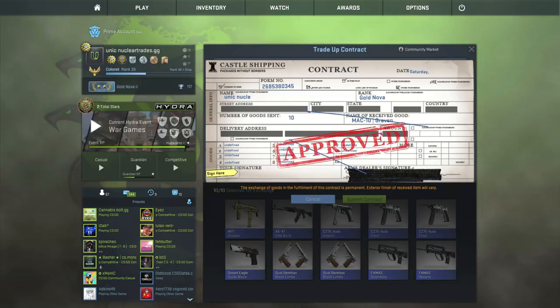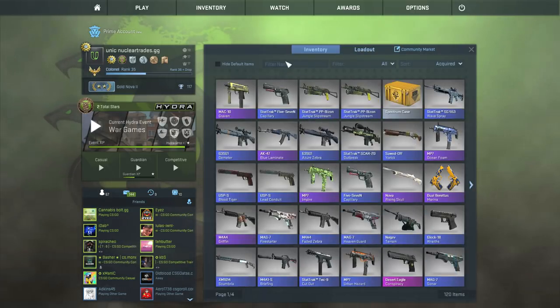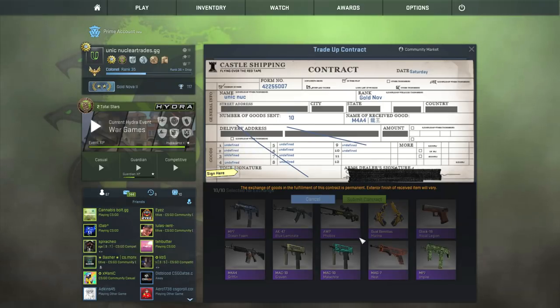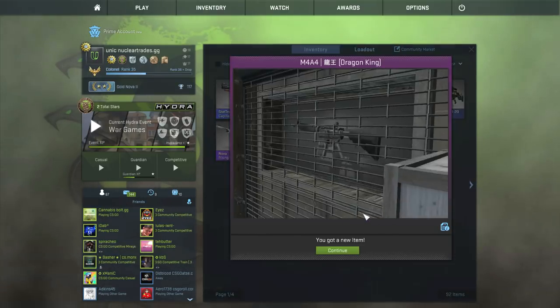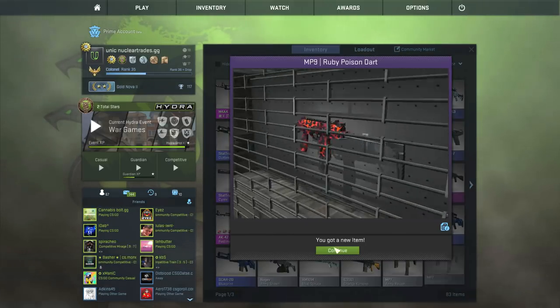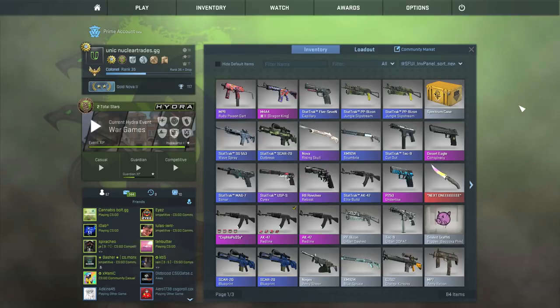Knife knife, alright time to trade everything up because I don't honestly care about all this. We already lost like so much money. Mac-10 Graven - let's go dude. I love the Malachite. Dragon King - easy profit dude. MP9 Ruby Poison Dart. That's pretty much what we left off with from this video - pretty aids dude. I didn't expect to really make that much money there.